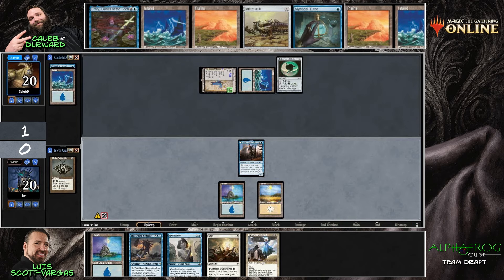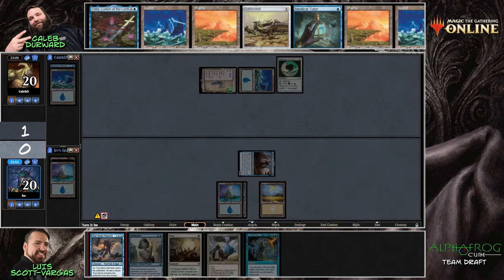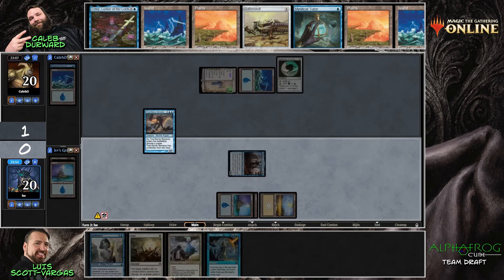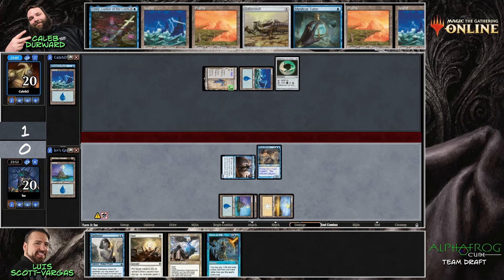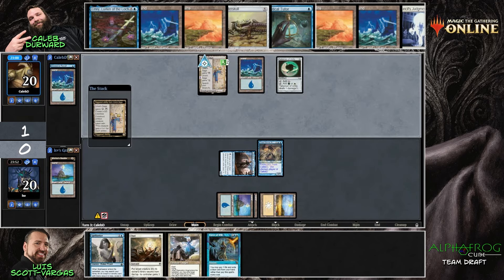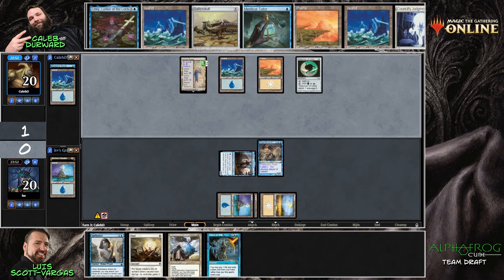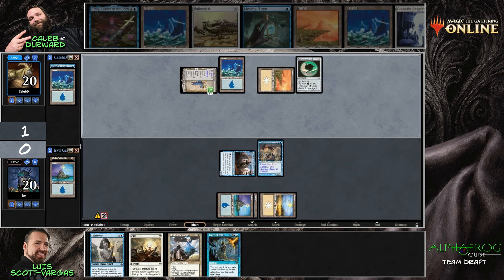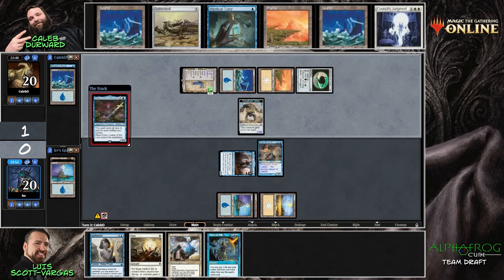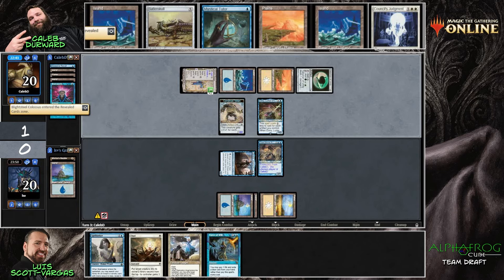I wonder if Caleb will have a hard time fighting this True Name Nemesis. I think I'll like the Spell Seeker here — oh no, because of the blue card requirement. I wanted the four-land for Angel but we need a blue card for the worst-case scenario. Caleb's deck with Urza's Saga is making a good amount of artifacts — the tokens could bite the host on the construct token.